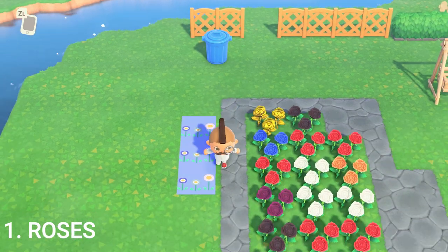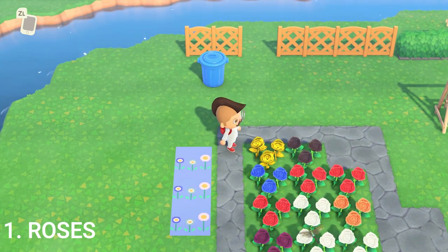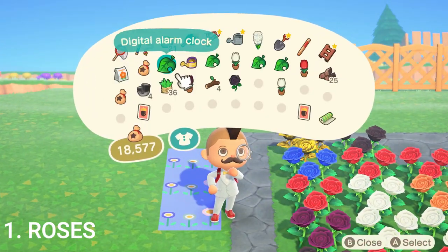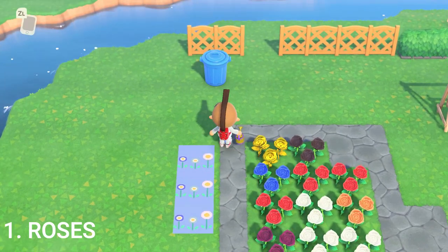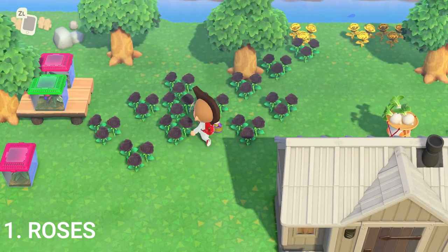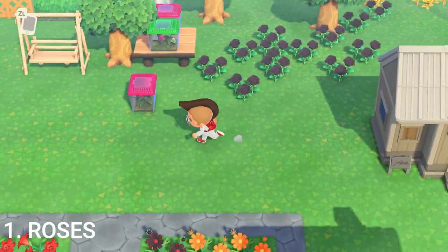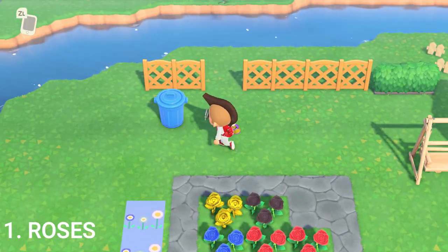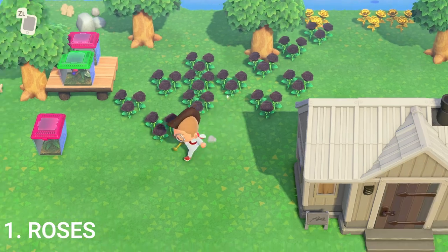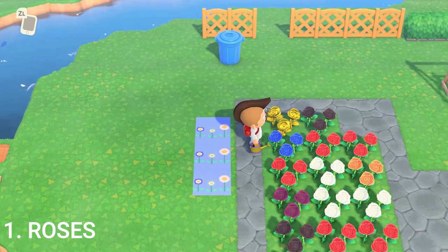Lastly, once you get your black roses from two normal reds, you can start watering them with the golden watering can. You would set these up in a checkerboard pattern and water them. I've got quite a little setup here — you just basically water these black roses in a checkerboard pattern and you have a chance to spawn in some golden roses. Once you have the golden watering can and start watering every day, the gold roses actually spawn in very quickly — more so than the blues have for me.